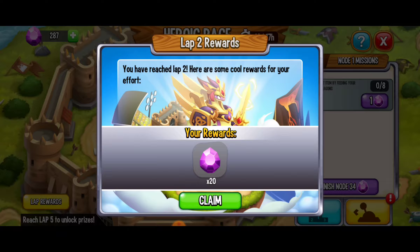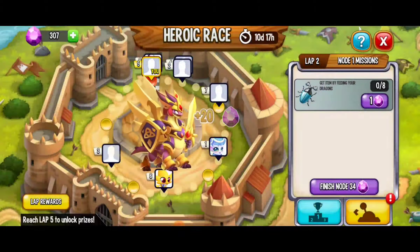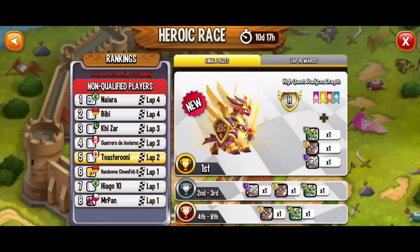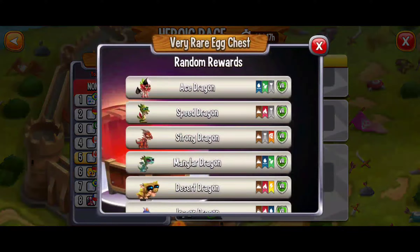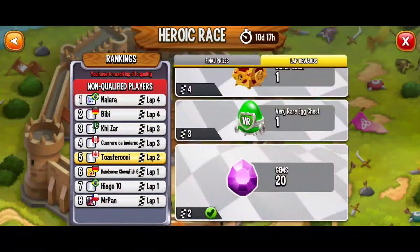We just completed lap 1, and for reaching lap 2 we've gotten 20 gems. Love it. Here, if we go to this menu we can check out the lap rewards. We just got those 20 gems. If we can make it to lap 3, then we're going to get the very rare egg chest — definitely worth it. Let's keep this moving.